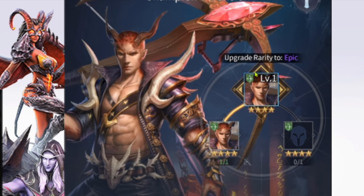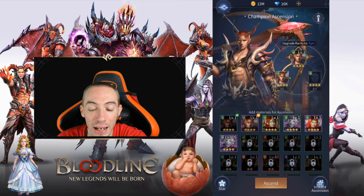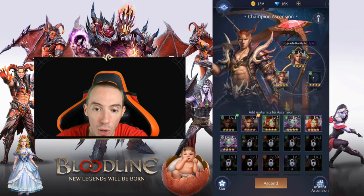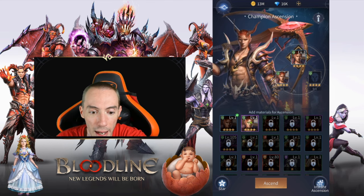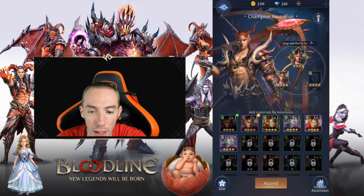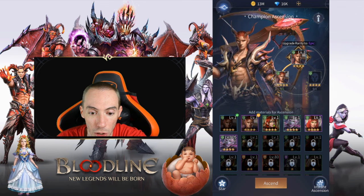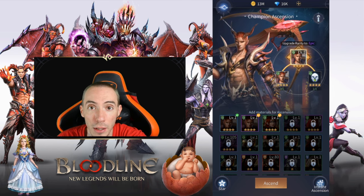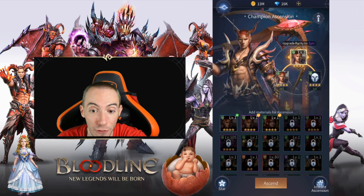It actually already says we are going to upgrade the rarity to epic. Whichever character you use as food with the highest rarity is what bumps up the character being ascended. We're using an epic here, so that immediately upgrades it to epic. Over on the other slot, it doesn't matter — you could use a common or a rare — it always takes the highest rarity out of the food.